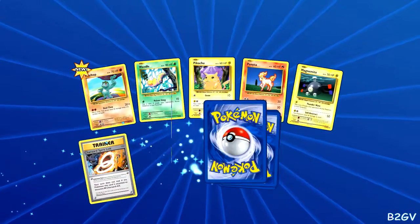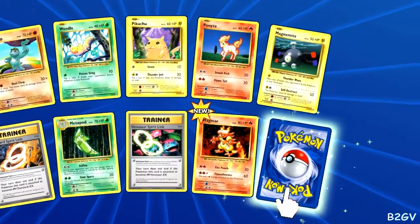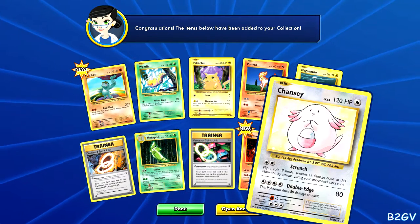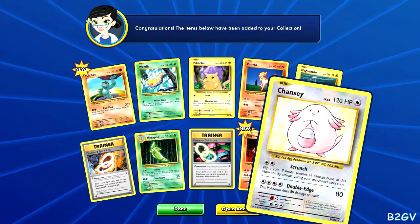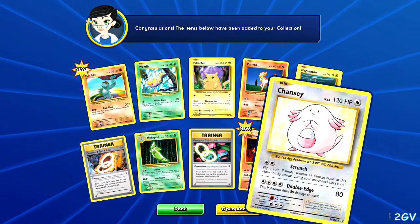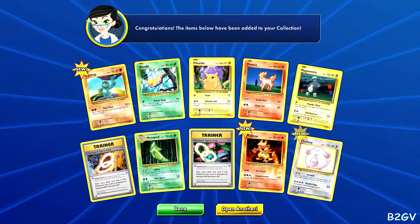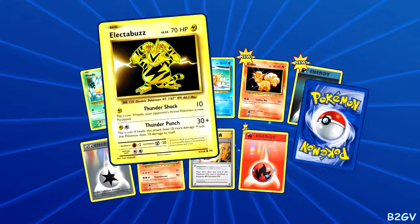All right, is this the last pack? I'm not sure — let's act like it's the last pack. What do we get? Chansey! This Pokemon does 80 damage to itself, just like every Pokemon. He's basically doing the same damage to himself that he does to you — I don't think that's good. Can he heal? Flip a coin, if heads prevent all damage done to this Pokemon during your opponent's next turn. So you can do Double-Edge and then prevent the damage — that'd be pretty cool.